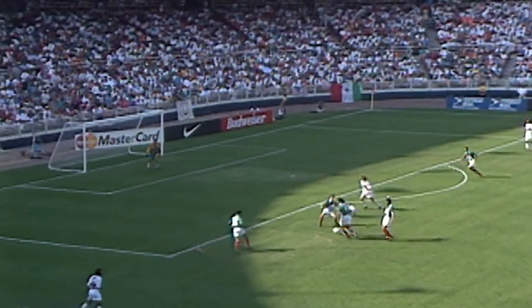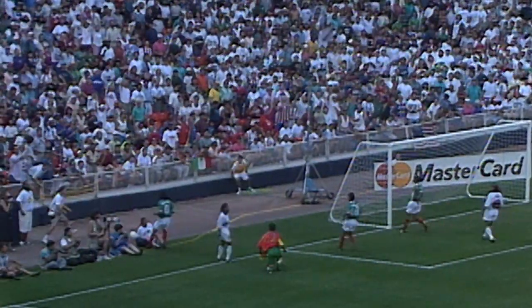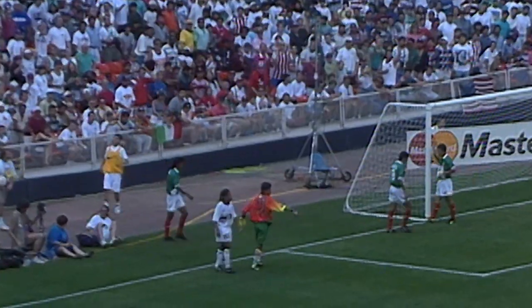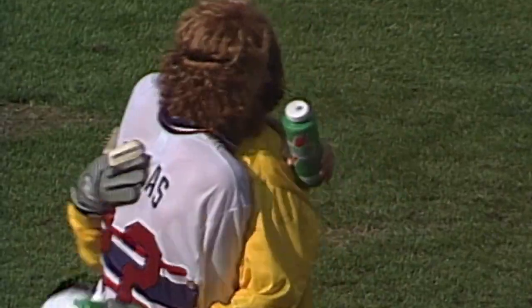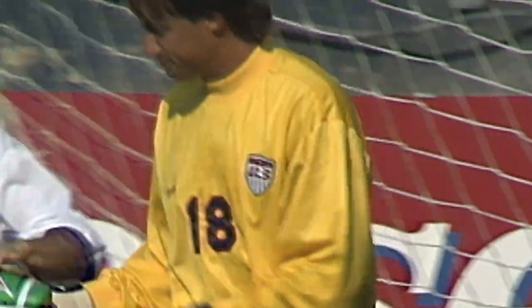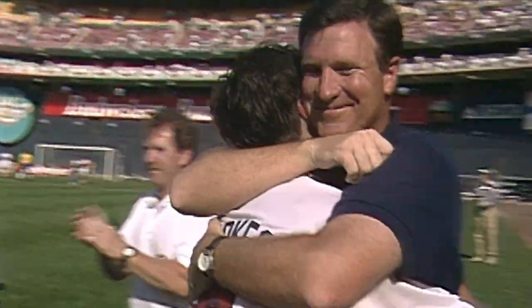Jones — a nice move right there. Kobe Jones breaking inside the box. Campos is out and across the end line. It'll be a corner kick for the United States — that's the quickness of Kobe Jones. The United States and head coach Steve Sampson have defeated Mexico 4-0 on a sunny afternoon here in our nation's capital. The U.S. wins it 4-0 over Mexico.